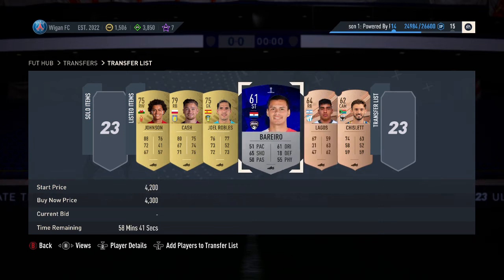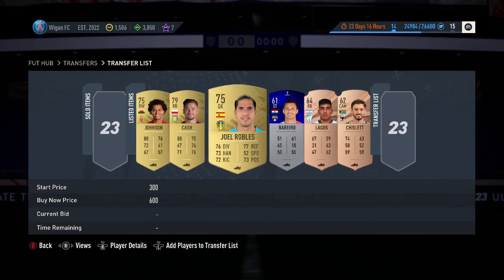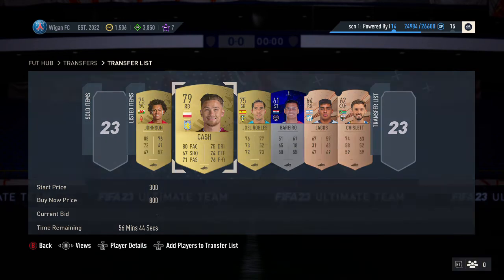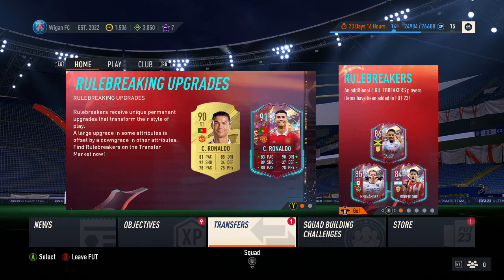Mostly the minimum price on these cards is around 4k, so list them for the minimum and they will sell. That is how to make a load of coins in FIFA 23. Not all the players will have sold yet but they will soon. If you find a player where there's only one on the market, definitely sell it for more. That is how you're going to make coins — give it a big thumbs up, smash subscribe, and I'll see you in the next video.